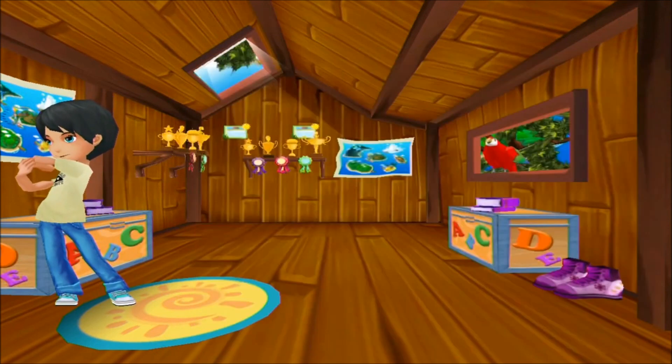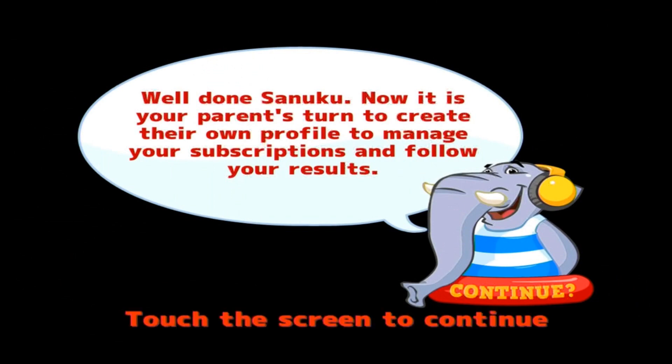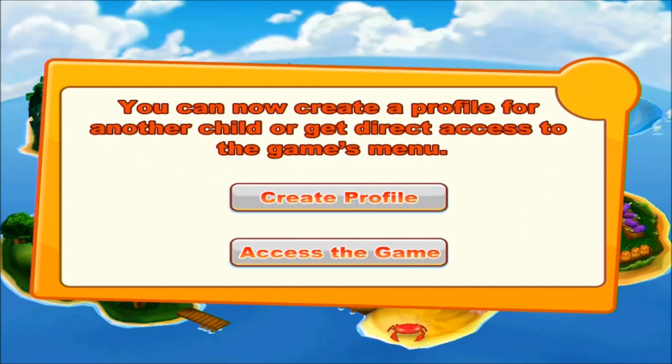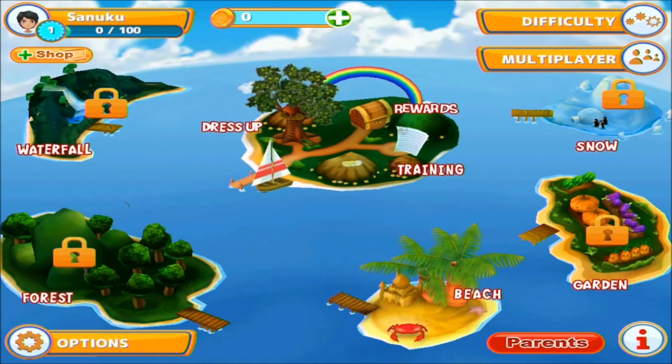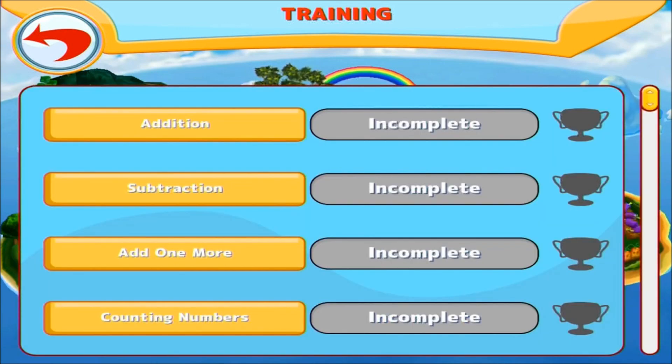Please come again! You can view your minigame scores and play them again here. Select a category and a difficulty by tapping one of the buttons. Touch the name of the minigame you want to play.